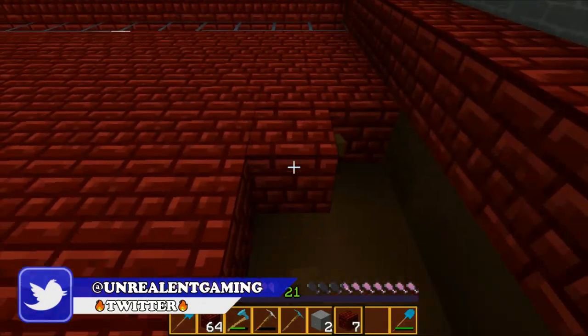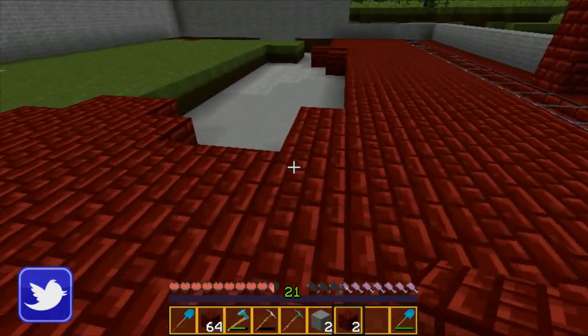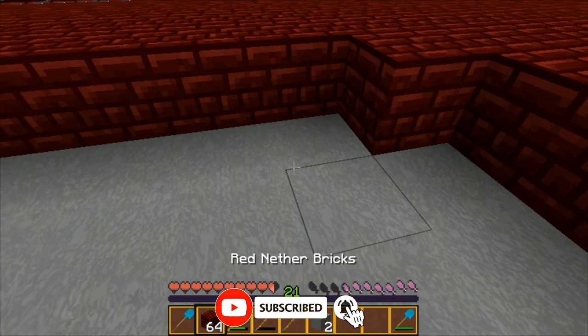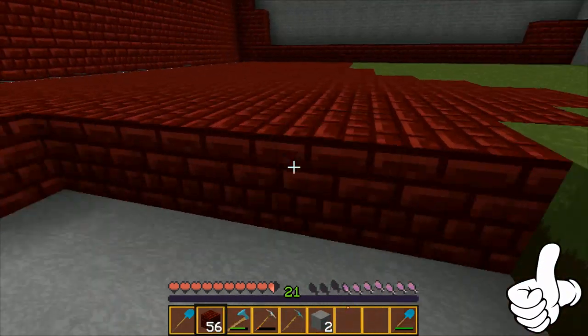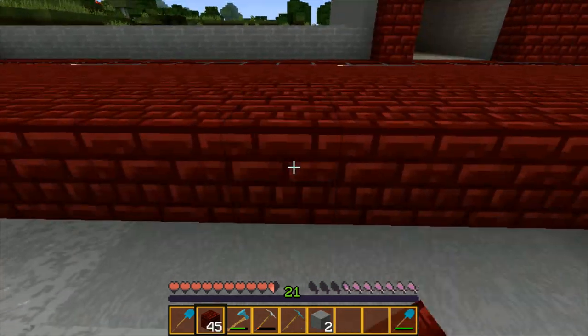I was considering making this ceiling a bit bigger - I was going to extend upwards because I was thinking about possibly adding a Wither in here. But if I add a Wither, I think my entire fortification and sanctuary that I built here would get destroyed. So guys, slap a big fat like down below. Let's talk about Broly real quick.